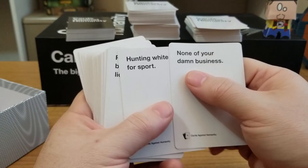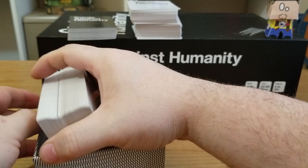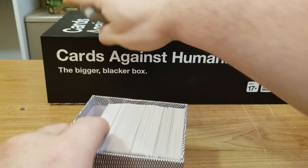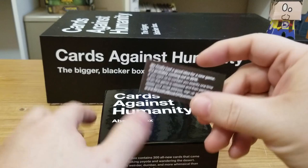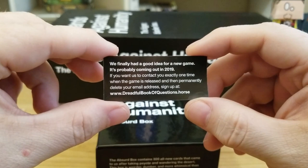So there we have 300 cards from Cards Against Humanity — the Absurd Box. With two deja vu cards, so it's really 299 cards and one repeat joke. All in all, a repeat joke is alright. I'm still surprised it took them this long to get to 'Why did the chicken cross the road?' So that's all the white cards and black cards back in. That is the Cards Against Humanity Absurd Box, which I'm going to keep separate for now. The new game — don't forget — I'll put the link down below for anybody that wants to sign up at dreadfulbookofquestions.horse. I'll verify it first, but I'll put the link down below if it's actually legit.